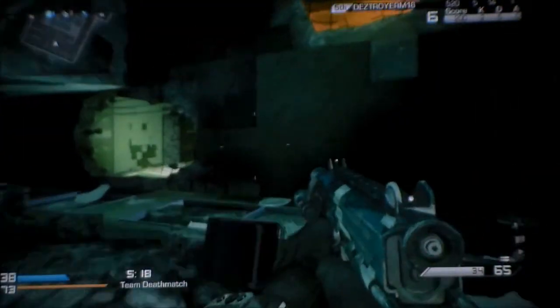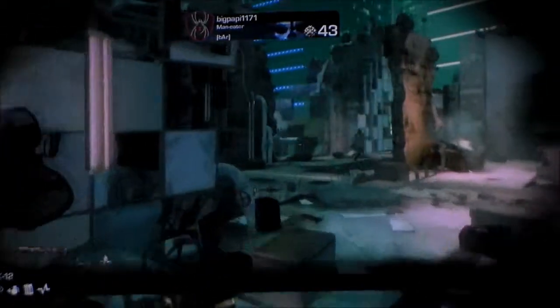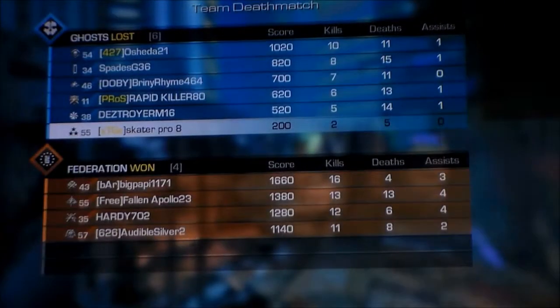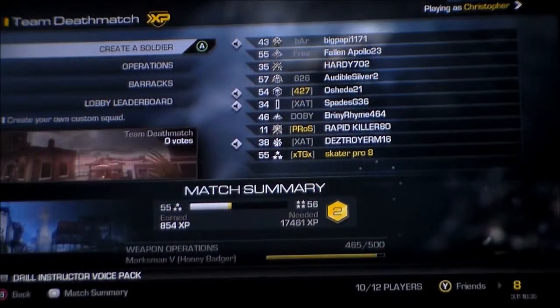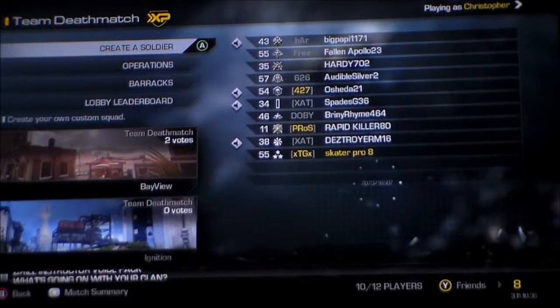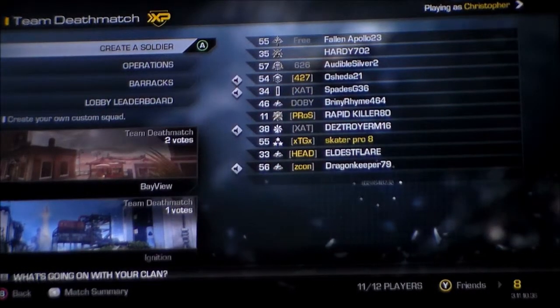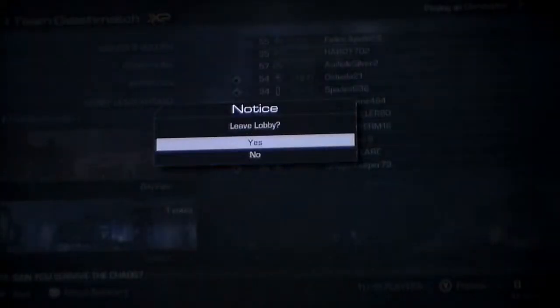Before I say the winner, I want to encourage you guys to comment who you think won. The winner is — it's a tie. This is very difficult because: damage is 35 vs 40, both are submachine guns, magazines are 34 vs 30, starter ammo is 34/68 vs 30/90, recoil is high vs moderate, and rate of fire is 1000 vs 750 — both with short range.